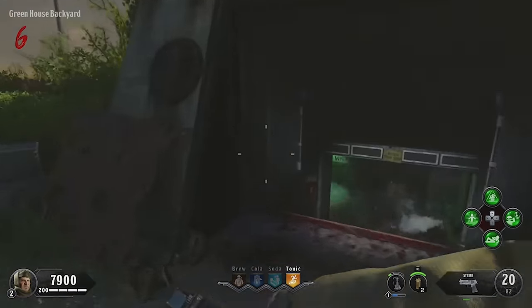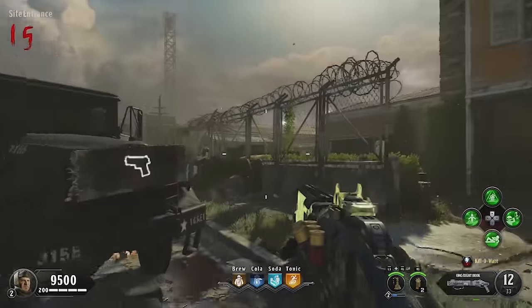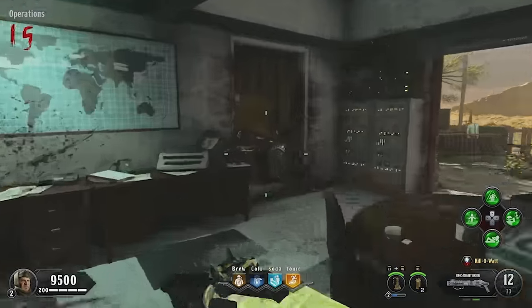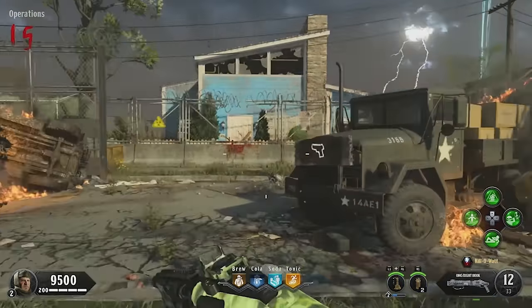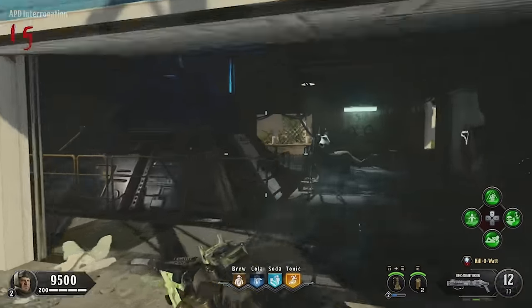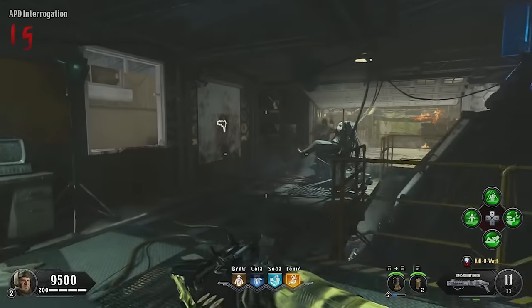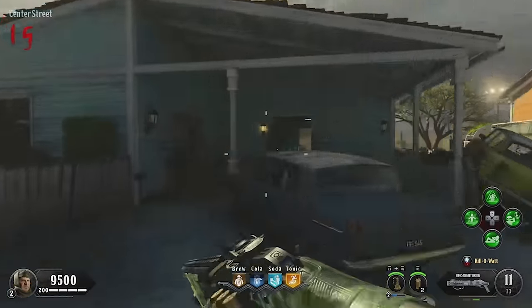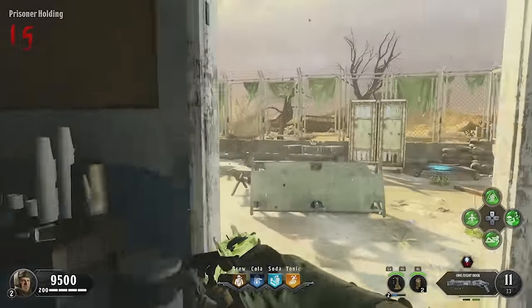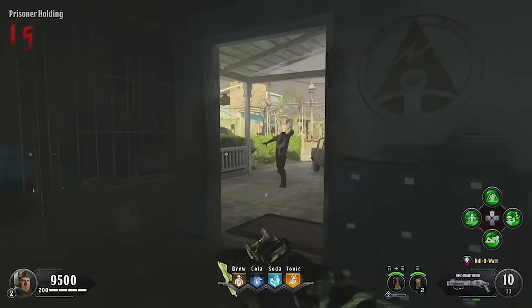We'll start off here where we basically spawned into the map, looking towards the power switch area. On the right-hand side is the operations building — jump in there, go to the left, and you should be able to find the first vent. Then we're gonna go across the street and head into the blue APD building on the other side. When you're in that building, exit through the back door and you'll find a second vent directly to the right-hand side on the house. For your third spawn, go back to the street and make your way further down the cul-de-sac. On the right there's a light blue building which is prisoner holding, and the vent is going to be located right before the back door on the right-hand side.